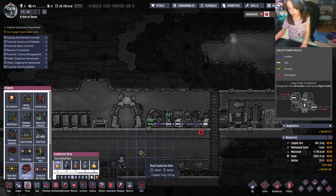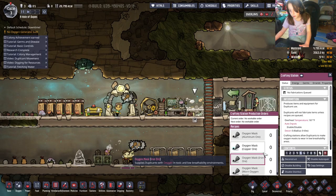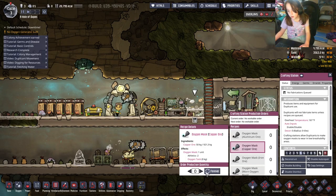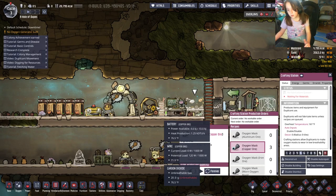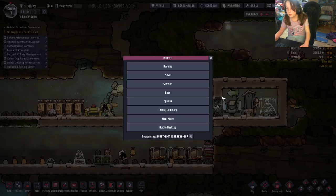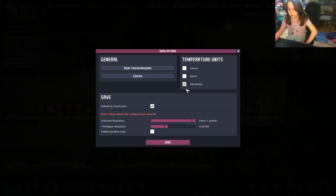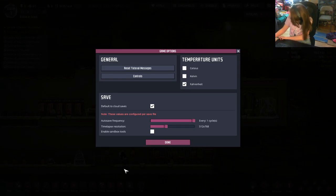You can make an oxygen mask and print one for your duplicates. Also, if you go to Options in the game and look for Sandbox Tools, that does let you go into sandbox mode. It's a bit janky but it's all right.